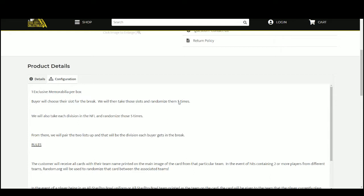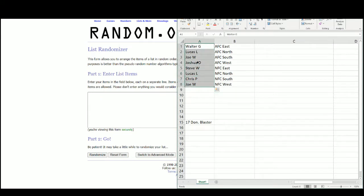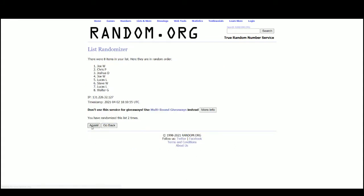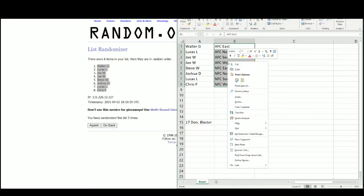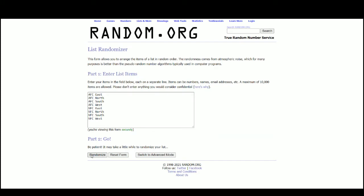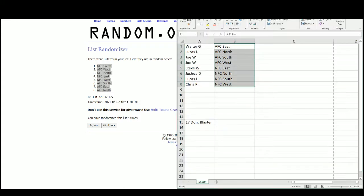Receive all cards from the teams within your division. Going to random.org. There are the eight names — randomized five times. Got Walter at the top, Chris on the bottom. There are the divisions, randomized five times. We have the NFC South up top, the AFC North on the bottom.